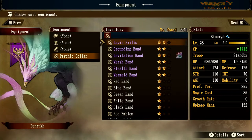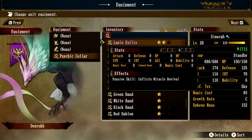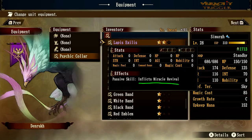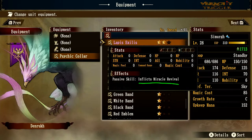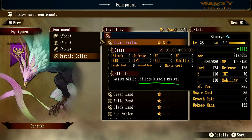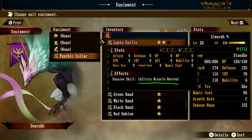Let me know in the comments if you use the Grounding Band for anything else. Lapis Exilis — if you're familiar with the original Brigandine, this gives you a miracle revival. The difference in this game is that you come back with full hit points but your MP will still be drained of whatever was used before. So if you bring back a magic caster who used all their Meteor Dooms, they come back with HP but no MP — that's the drawback.